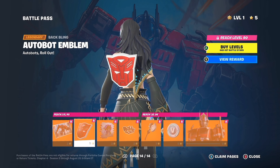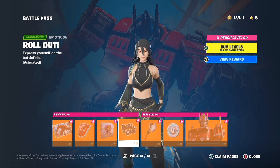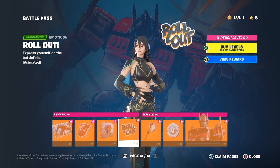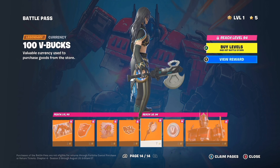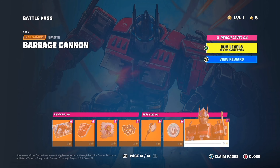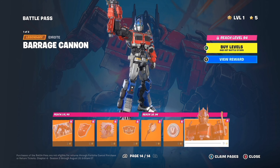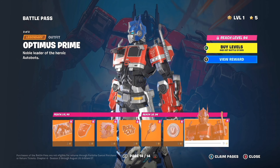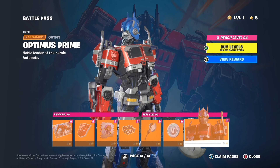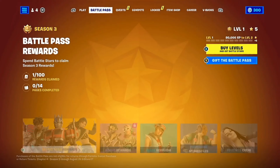Here he is — Optimus Prime, the man himself. Autobot emblem. Optimus Prime, roll out. That is great. And he's got a little pickaxe. V-Bucks. It's a shame he doesn't turn into a car or something. But here he is, Optimus Prime himself, looking sweet.